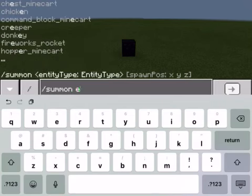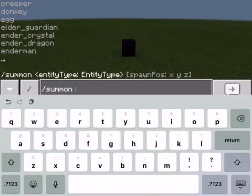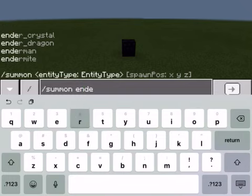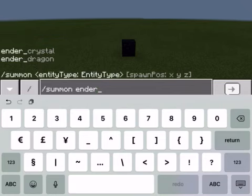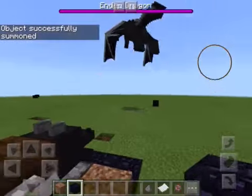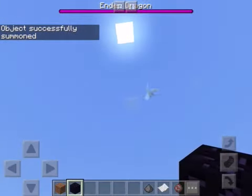Slash summon — wait, don't... you don't know how to spell. Oh my god, this kid doesn't know how to spell 'Ender Dragon.' So you spell it: slash summon, space, ender underscore dragon. And then look — that's how you make a dragon!